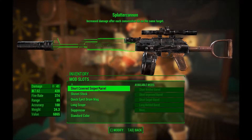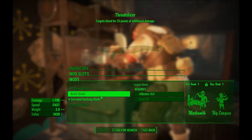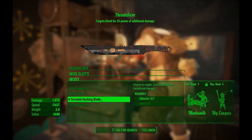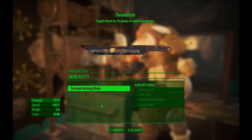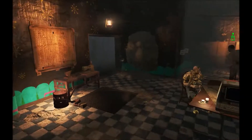The Throat Slicer can be upgraded a little bit more. Currently it gives chance to cripple and limb damage, but you could trade that up for bleed. I've got no problems with the current one though.